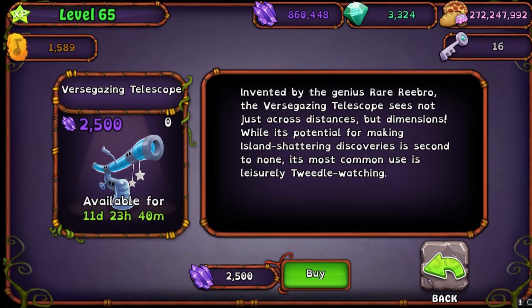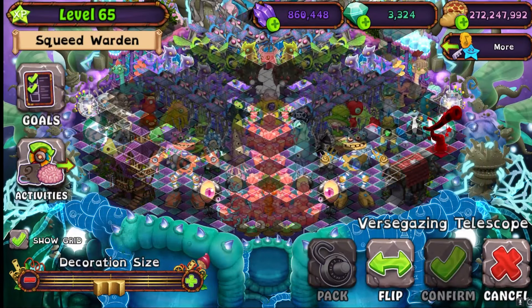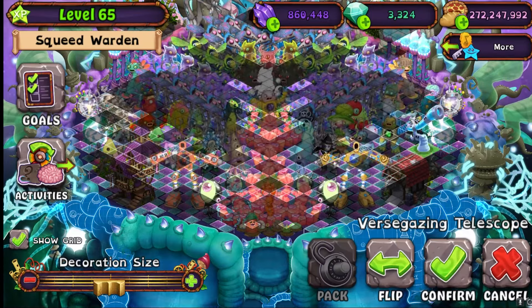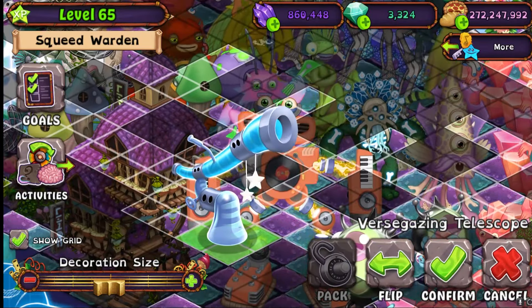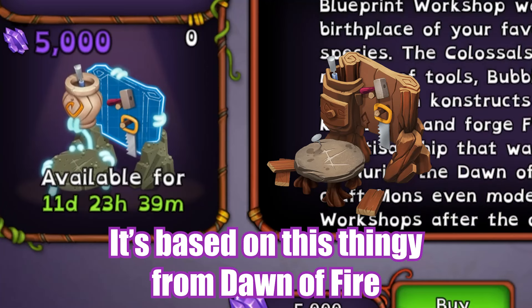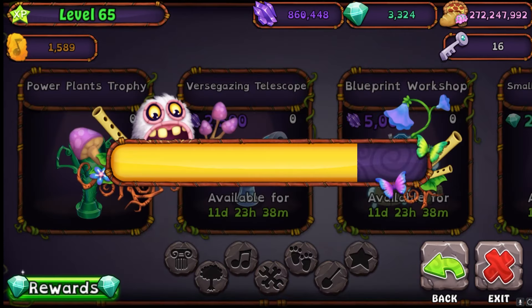We got Verse Gazing Telescope — that's very cool, let's go look at it. I might not buy any of these because my setup is very tight; I'm trying to make a farm out of everything. It looks like a telescope, but it really fits the vibe. Then we got Blueprint Workshop — oh wait, this is referencing Dawn of Fire? The decoration itself looks really cool though, it's referencing Rare Monculus, which I like. They've been showing not only the common but also the rare and epic forms lately.